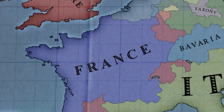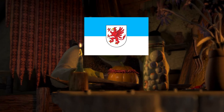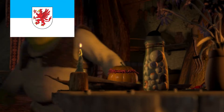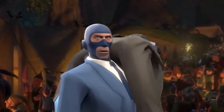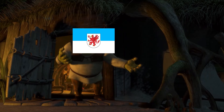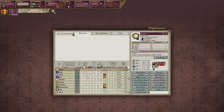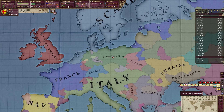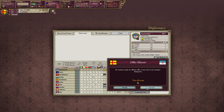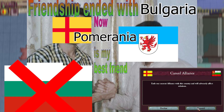A wrench was thrown into that plan — France went to war with Pomerania, and to make it all worse, my ally Bulgaria for this entire game decided to join the French side. To mend my broken heart, I made an alliance with Pomerania instead. Friendship ended with Bulgaria — now Pomerania is my best friend. But wait, there's more.